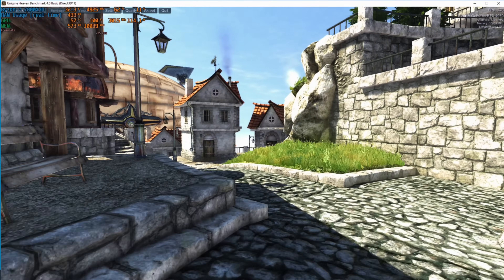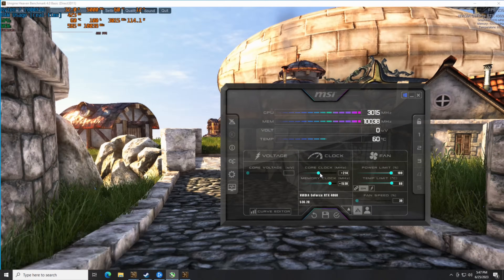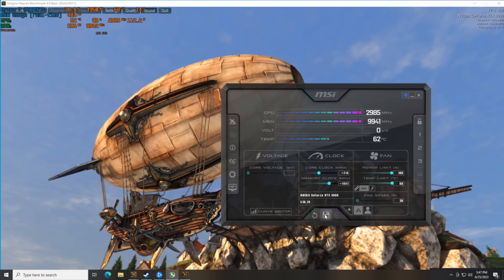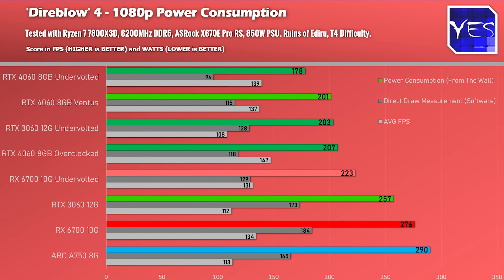Now let's get to the final graphs covering power consumption, undervolting, and overclocking — and yes, overclocking is warranted with the 4060, which is the first time I'm talking about GPU overclocking in a very long time. In Diablo 4, the RX 6700 and RTX 3060 undervolt quite well and give good performance. The RTX 4060 also undervolts reasonably well, however the total power savings aren't as great as the 3060 or RX 6700 because the card is already really efficient out of the box — it's also smaller silicon, so there's not much headroom for saving power.